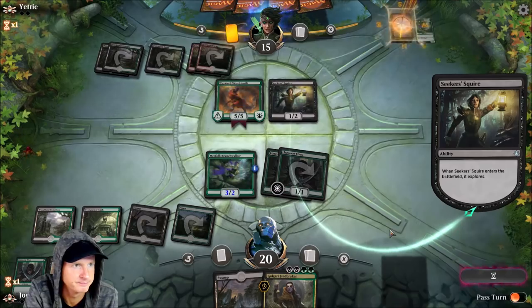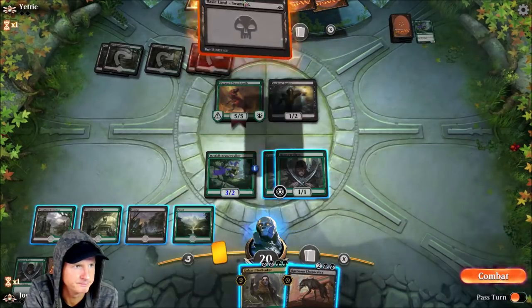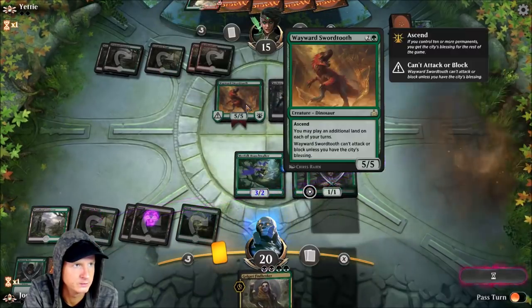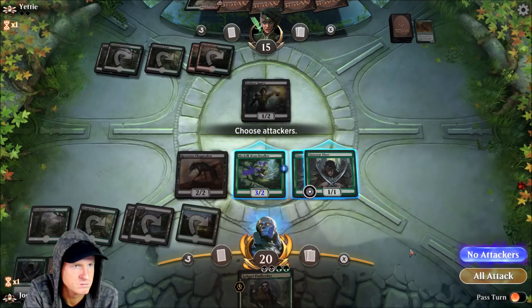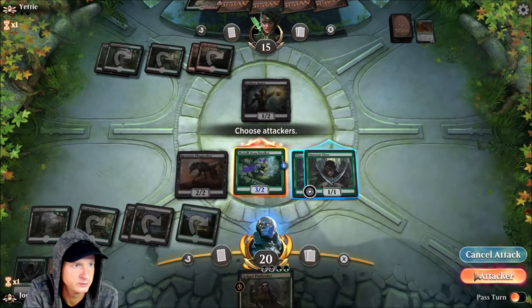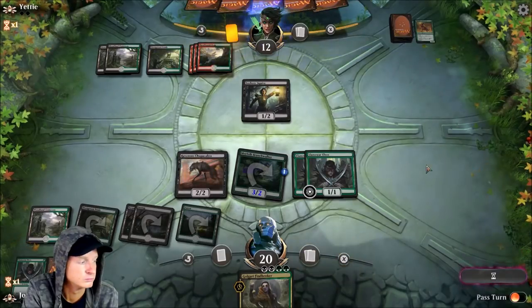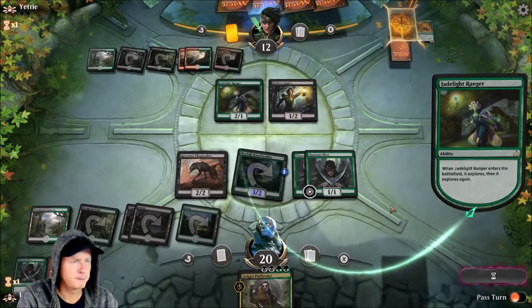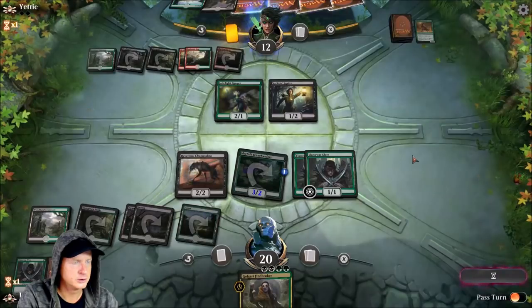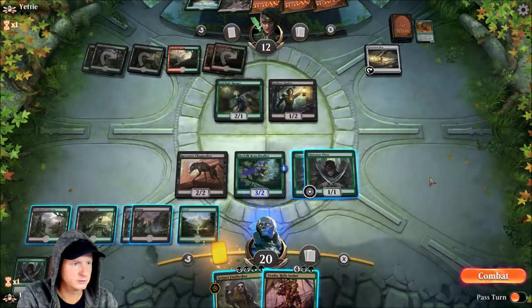This is a very interesting deck from the opponent — it almost seems confused. We'll swing in for our 3/2. We probably could have waited and done the Chupacabra, but that was a bit soon. We'll always get three damage in on them. Opponent plays Jadelight Ranger — two lands, so it doesn't pump up. He's also got a Treasure Map; Treasure Map's a good card.